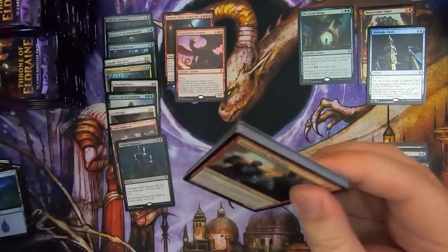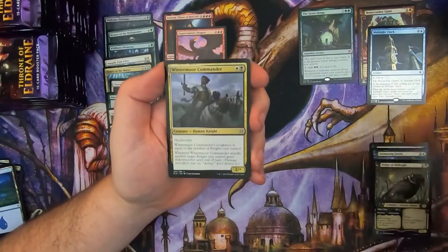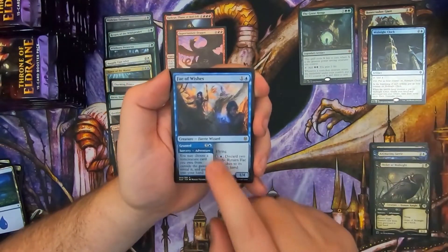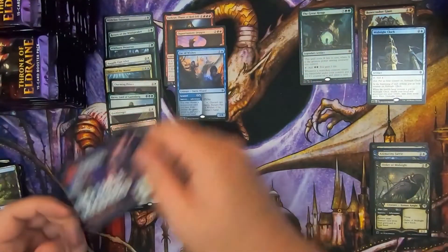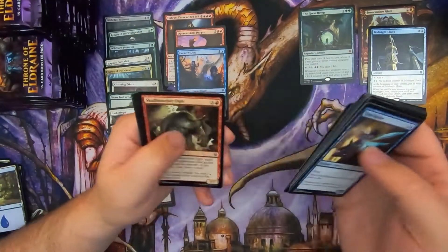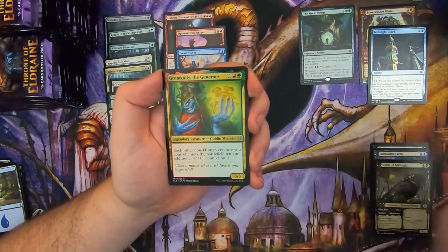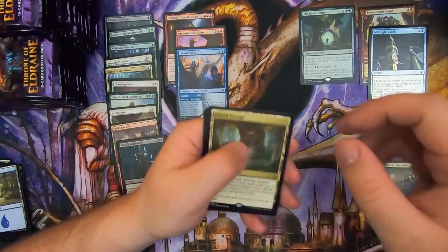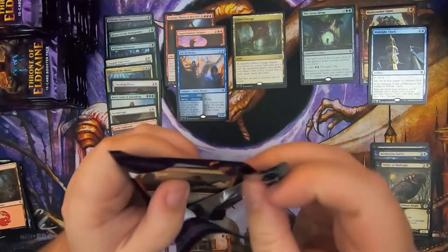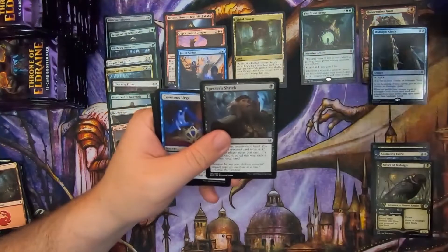So we're at two foil rares, one mythic, three Storybook arts. Mystic Dispute, Wintermoor Commander, Ser Farron again, and Fae of Wishes — Jeskai Fires, seeing a lot of play right now in Standard. It's an interesting deck, especially the Super Friends version of it. Skull Knocker Ogre, Frogify, Grumgully the Generous, and Fabled Passage. I'll take it. I think that's like my second copy of Fabled Passage out of everything I've opened, and I've opened quite a bit of product from this set.